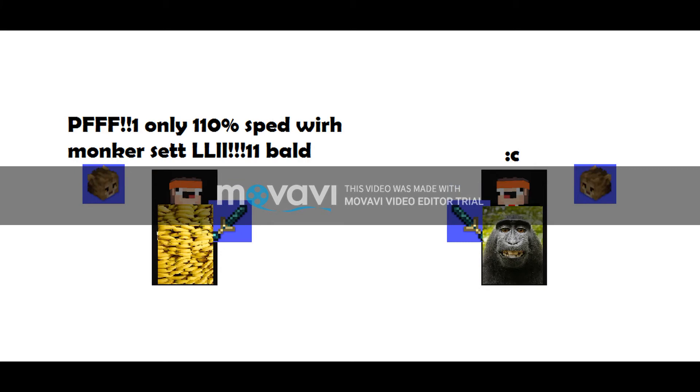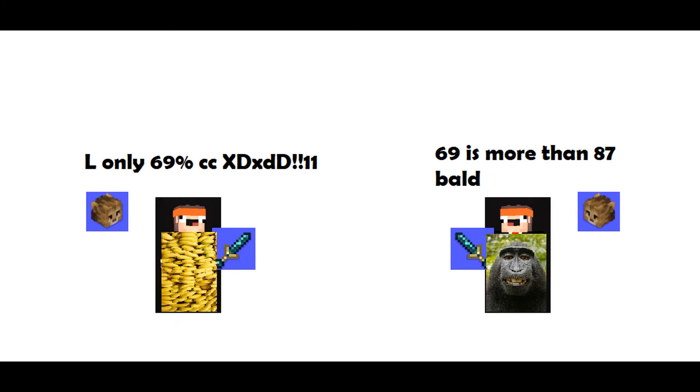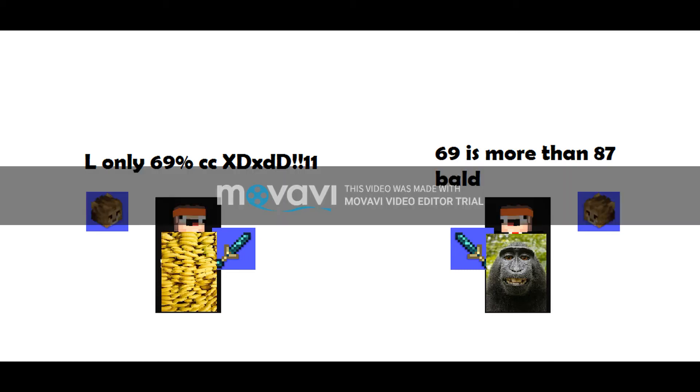With monkey set I get no speed, but with the OP banana set I get 90 speed — that's incredible. From banana set I get 8 strength and from monkey set I get 6, L monkey set. The crit damage and crit chance difference is a lot: with banana set I get 7% crit chance and 15% crit damage. With the bad monkey set I get 6% crit chance and 12% crit damage. This set is so powerful, not gonna lie.